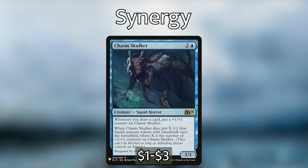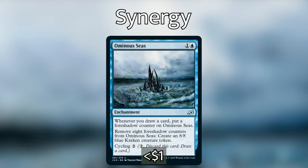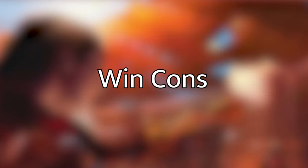Enigma Drake and Spellheart Chimera each have power equal to the number of instants and sorceries in our graveyard, making them super big creatures that put opponents on a fast clock. A sweet new card from Ikoria is Ominous Seas — an enchantment that puts a foreshadow counter on itself whenever you draw a card, and lets you remove eight foreshadow counters to create an 8/8 blue Kraken creature token. This is repeatable — you don't sacrifice the enchantment — so you can do this several times throughout the game.